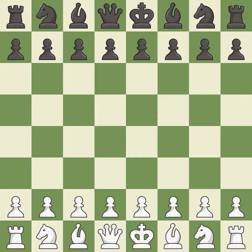Rui Lopez opening, Morphy defense, Flohr-Zaitsev system. The game continued 10.d4 Re8 11.Nbd2 Bf8 12.a4 h6 13.Bc2 — a close game that was ultimately lost by a mistake.